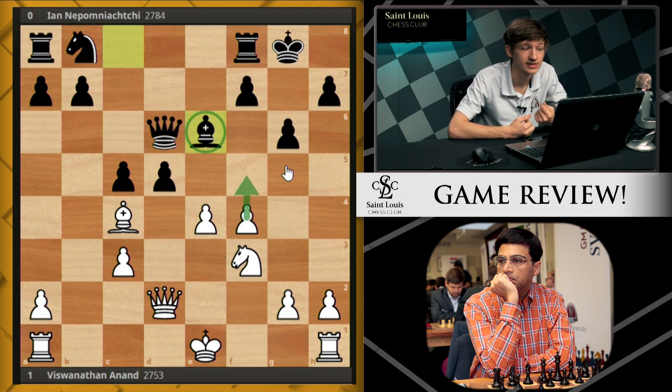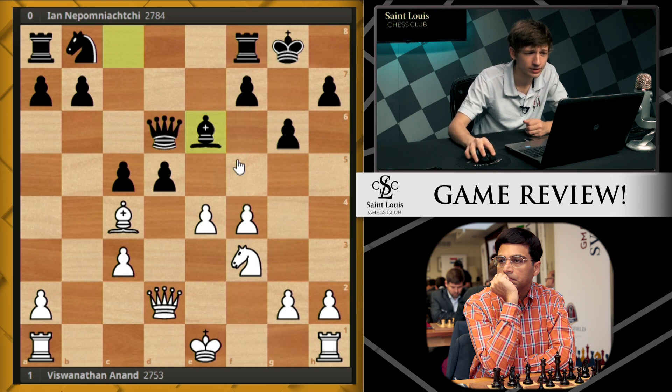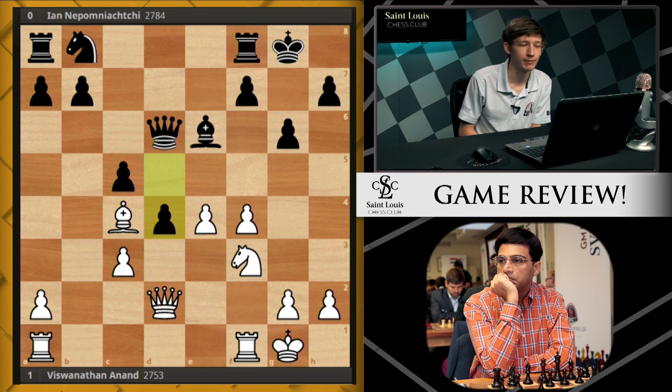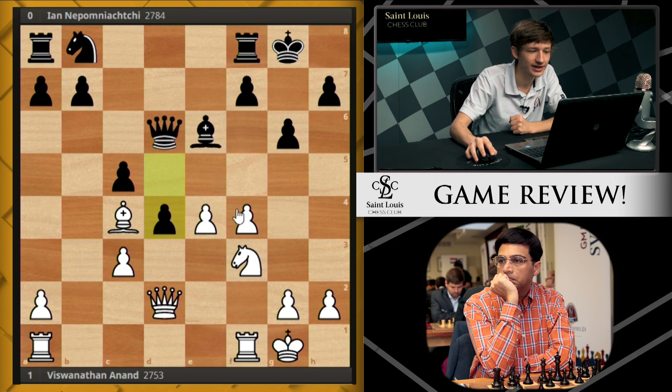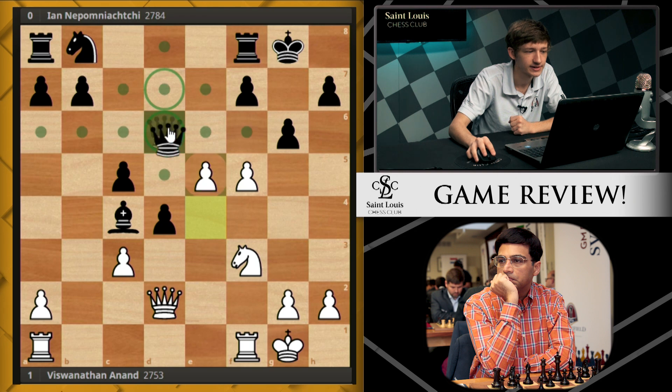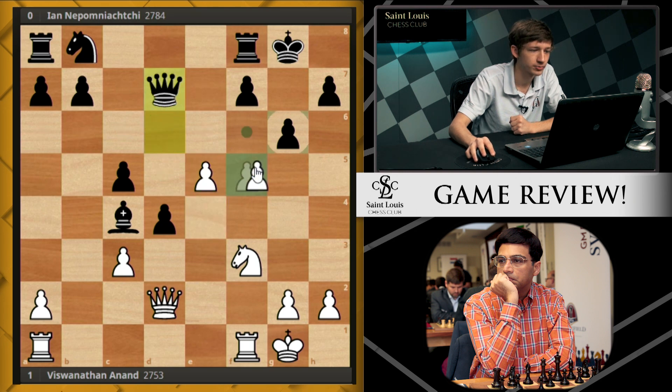Rather than begin immediately with f5, Vishy first castles, and now Jan does play the move d4. White to move and more or less outright win — go ahead, try to find it. The move is f5, sacrificing the bishop on c4 in exchange for the extra tempo gained on f5. Bishop takes c4 as played in the game. Now e5 hits the queen on d6, the queen moves out of the way, and then after the move f6, checkmate is quite simply unstoppable.